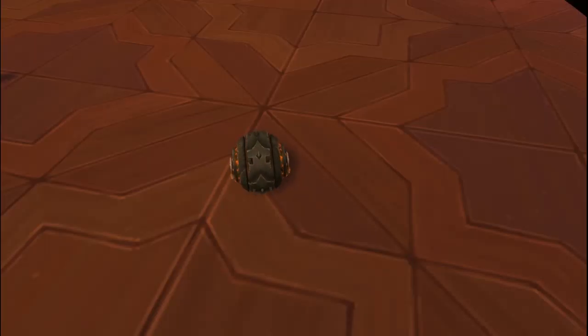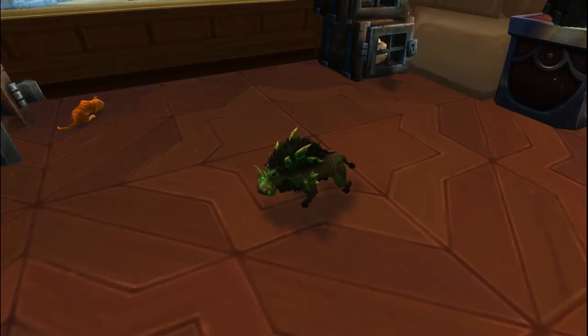At number 9, I have the Iron Starlet, which is a quest reward from the Ironhorde invasion in Blastlands. Number 8 is the Felpigler, which is another pet you can buy from Dramus in Briani's shop for 200 pet charms.